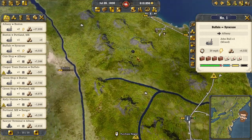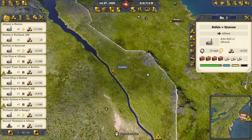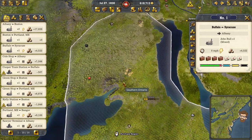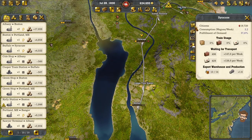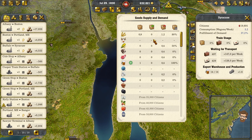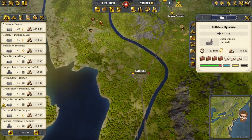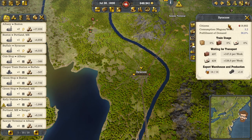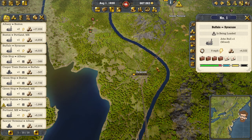Montreal would be best to hook up from Albany, or even try to go from Bangor, swinging up this great long route down into Montreal, then into Ottawa and Toronto. That just sounds like a bad idea. None of Syracuse's needs are being met right now, so they're being hampered by pretty much everything at this point. Do you need clay? I don't think you do — not yet, you might.